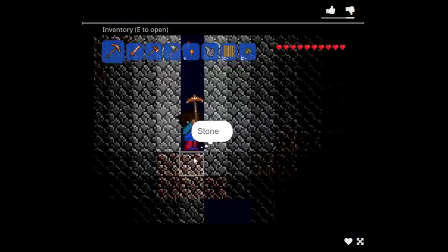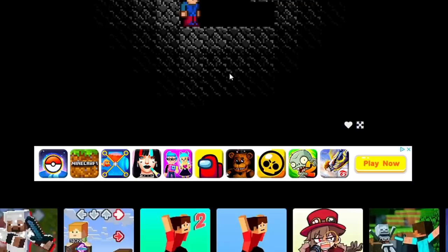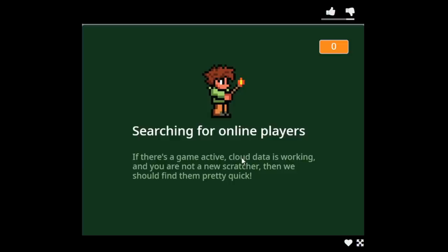Is this iron? Pick that up — iron ore. I'm not crafting anything. Let's make a furnace. Yo, I actually made a furnace! I keep scrolling off the screen. Place the furnace — what can we get? Iron bars, let's pick that up. I quit, searching for online players — can we play multiplayer?